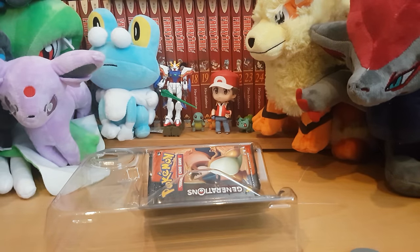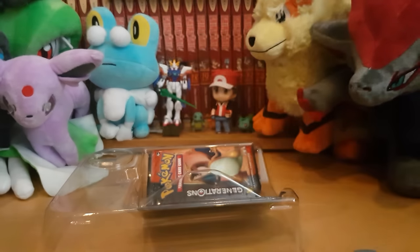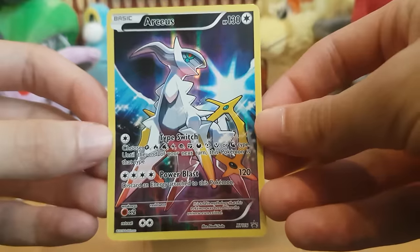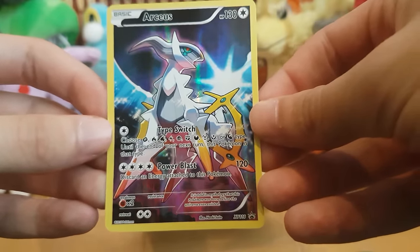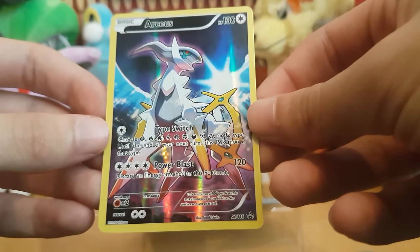Okay so next let's look at the promo card. A lot of the promo cards out of here, they're so nice. First of all, online code for you guys — you can redeem that. I still think Manaphy is probably the best looking promo card out of the mythical collection so far. I just thought the Manaphy artwork was really nice. But this looks really cool — it's got Type Switch, Power Blast, and very very nice.